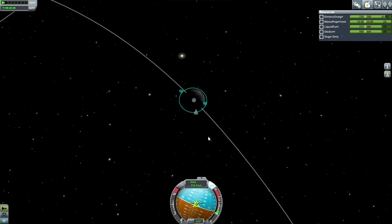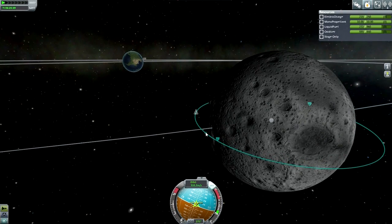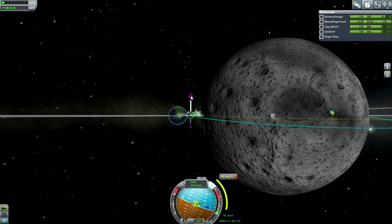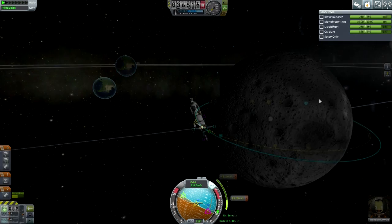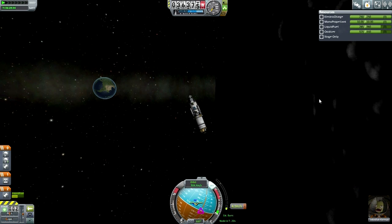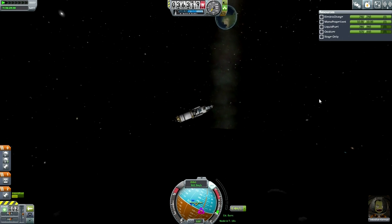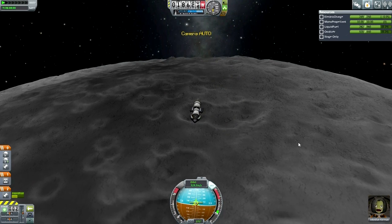Here's us making orbit. Jeb decided to aim for a crater there, so a mild inclination burn got us closer to the heart of it. That inclination burn was combined with the initial descent burn. Still on the transit stage, thankfully.